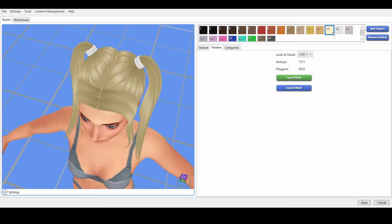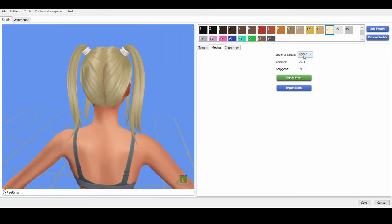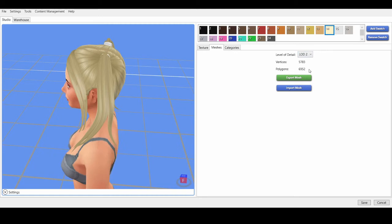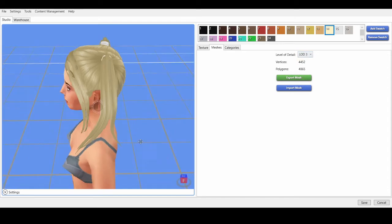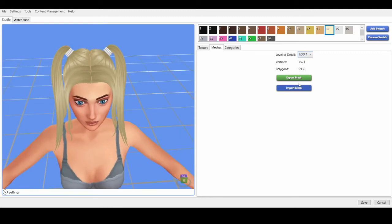I switched hairs and changed the color to a pale blonde — much easier to see. You can see me flipping between LODs, checking for defects — basically anything that is too ugly for my taste. LODs one and two seem okay; I could use either. However, LOD three is too much — it's probably never going to be good enough to see zoomed in. So I decide to go with LOD one. Once you decide which LOD to use, hit export mesh and save it as something you'll remember. Then go to LOD zero, push import mesh, and import the mesh you just exported. The hair just went from 14,000 polygons to 9,900. Hit save and you're done.